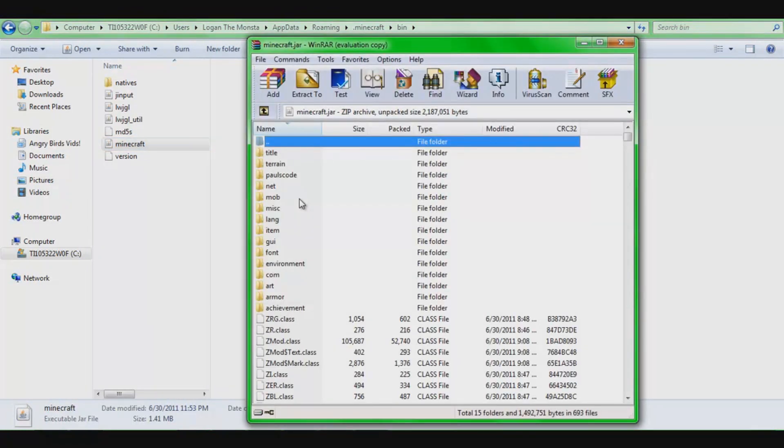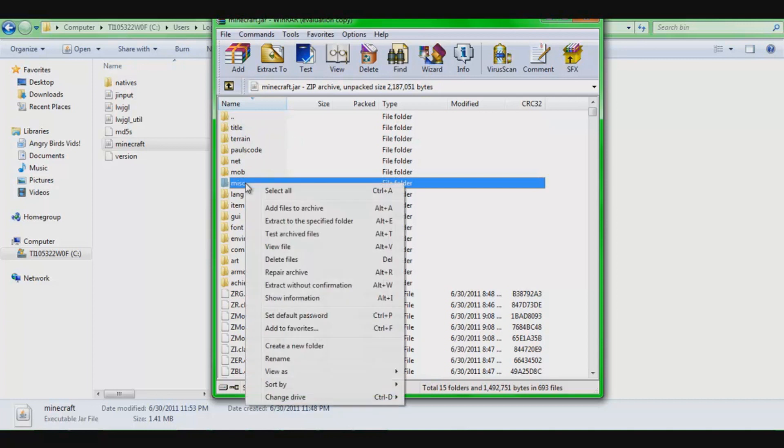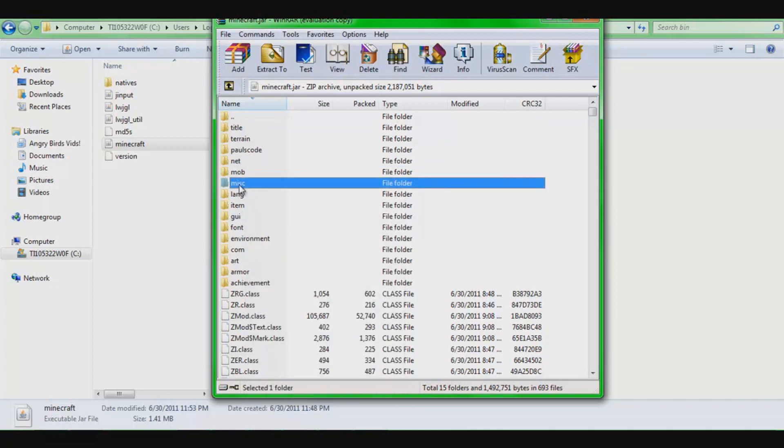I'm going slow because when I'm watching a tutorial I like it slow, so I can make sure everything's good. Alright, if you look in here, if you have a META-INF file, delete it — just right-click it. I don't have it, but if you do, just right-click it and delete the whole thing. You can't delete it without having Minecraft closed, so make sure your Minecraft is closed right now.